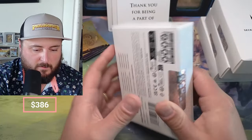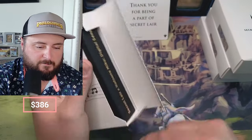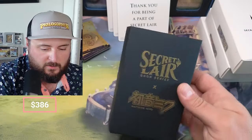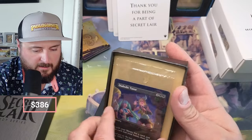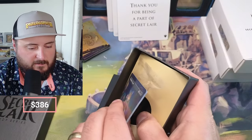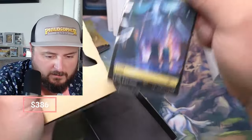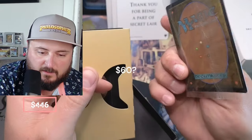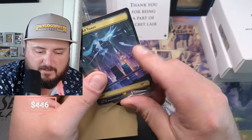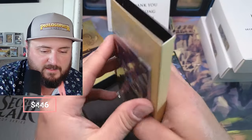Okay, we got Miku - what everyone wants to see here. Miku. Diabolic Tutor - give it to me. Command Tower, the non-foil Command Tower. Is this the fancy one though? Is this the secret rare? Don't remember. But that's our secret rare.